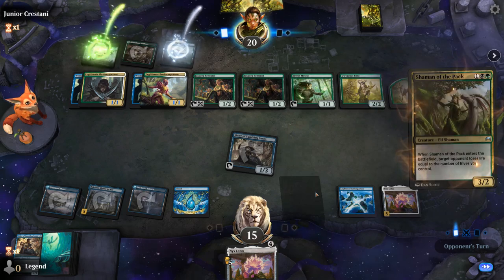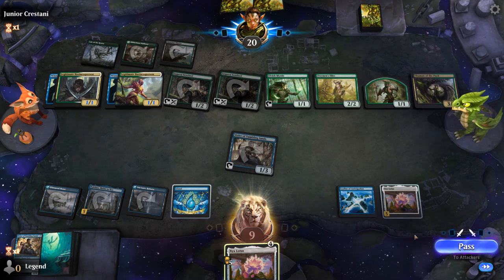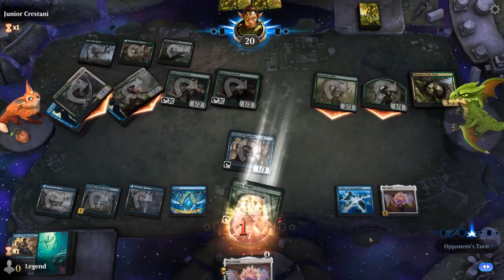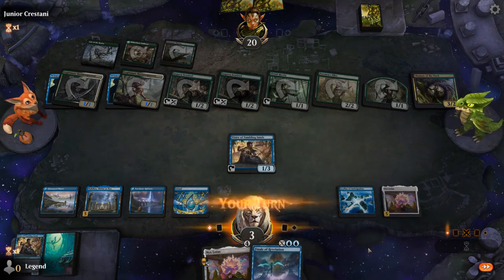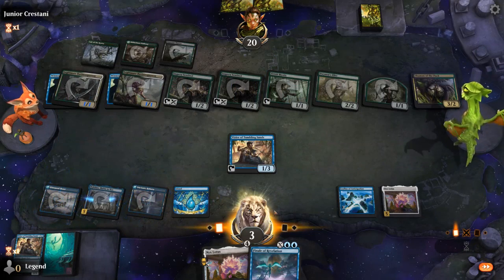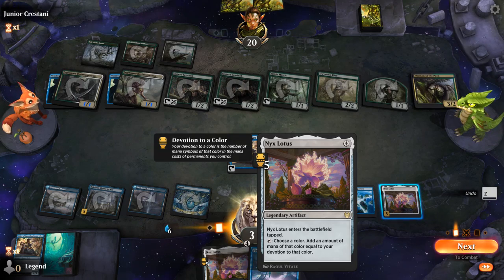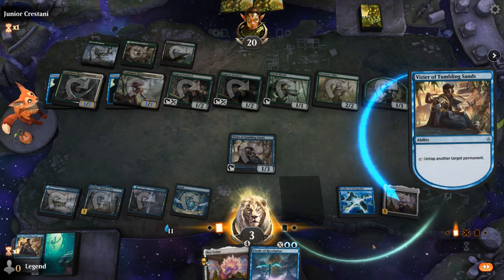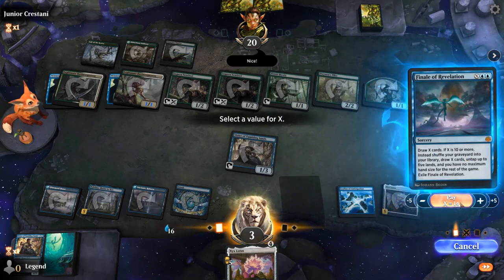Finale! Gadwick would also be great. Shaman of the Pack drains me for a ton here — down to nine. Take the hit. One turn to top deck — what's it going to be? Finale! There we go. That may just do it here. Tap Lotus, untap Lotus, Finale for 14. Get to untap Nykthos here to make some more mana.